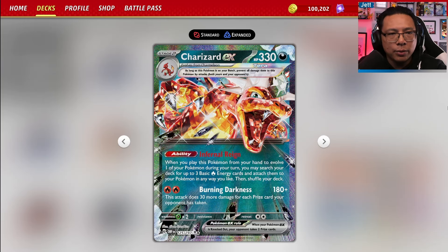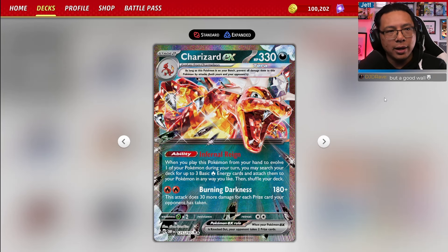EUIC just wrapped up — the biggest tournament outside of Japan ever — and a familiar face won the whole thing. Shoutouts to Tord Recklev, arguably the Pokemon TCG GOAT, who won the tournament with Charizard EX.